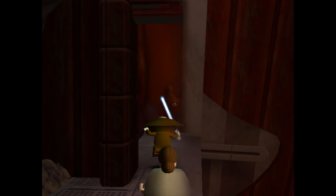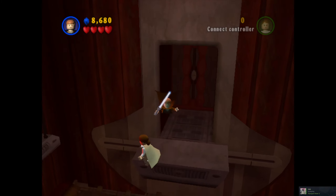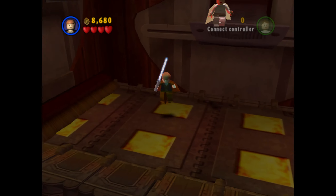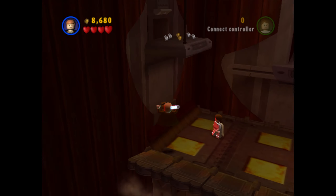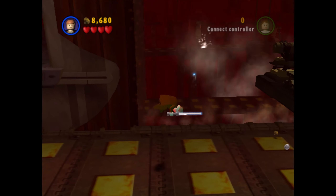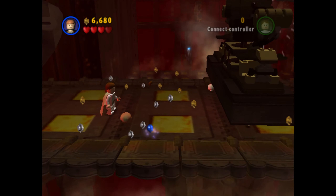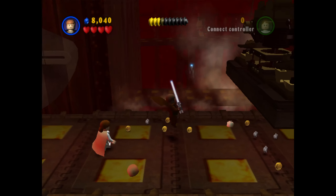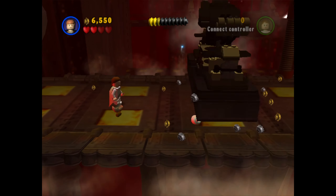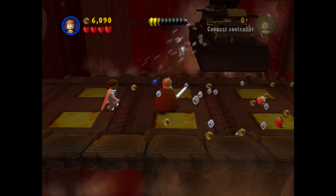If you look at the top bar, we're already quite good. I hear a minikid. Oh, we need a short person to get up there. This actually... I can't jump either. How am I supposed to get around it?